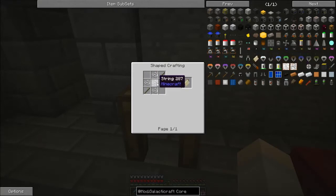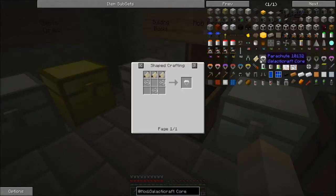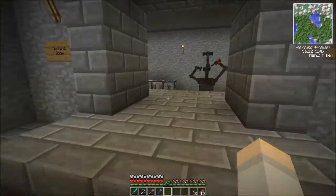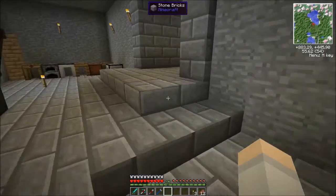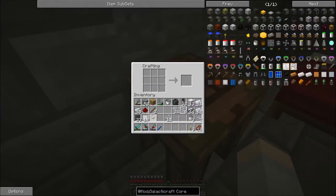Canvas is sticks and string — lots of string. I don't have a huge amount of string, but I do have some wool, so we'll go pulverize the wool again. That should be enough. Stick, stick, string gives me canvas, but I need a lot more than that.